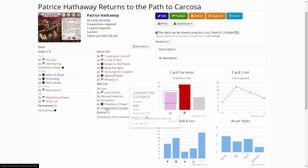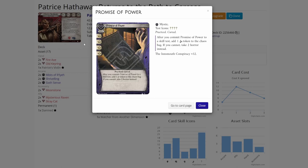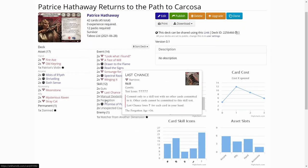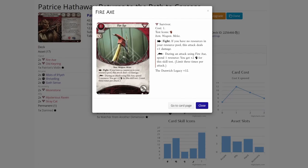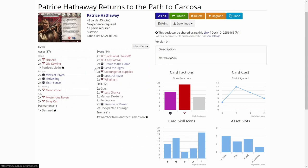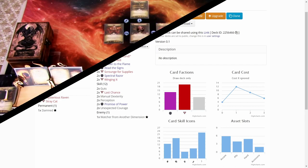Then there's Manual Dexterity and Promise of Power — really good for Patrice. I will only get one Cursed Token into the bag, so that's not a problem with four Wild Icons. Unexpected Courage as well. I opted not to take the Fighting skill card; I have other skill cards I can use if I need to fight. Fire Axe is here so I can play it down and use it to chuck resources out if I need to fight — a just-in-case weapon. That is basically Patrice. As I said, I got the Damned weakness, so at least there's one less weakness in Patrice's deck.